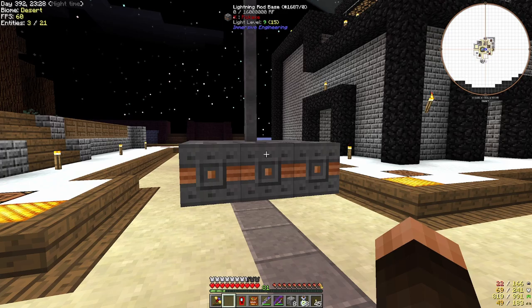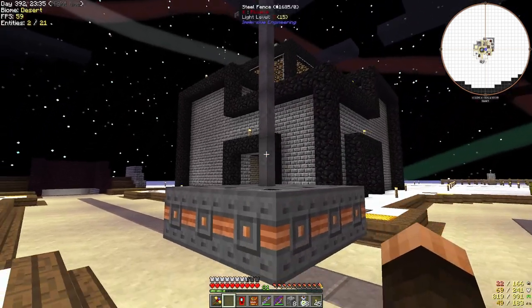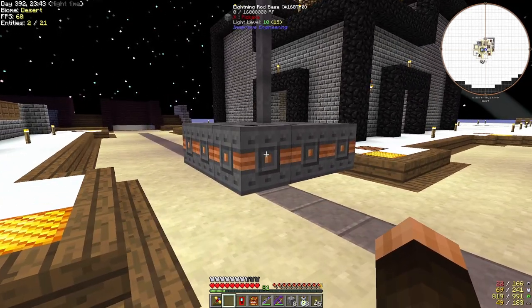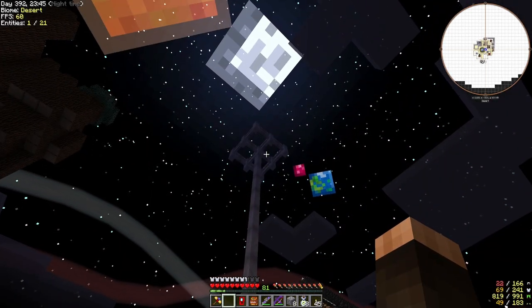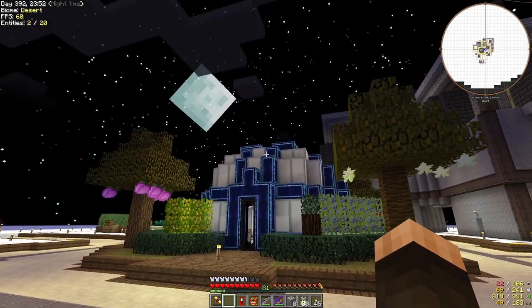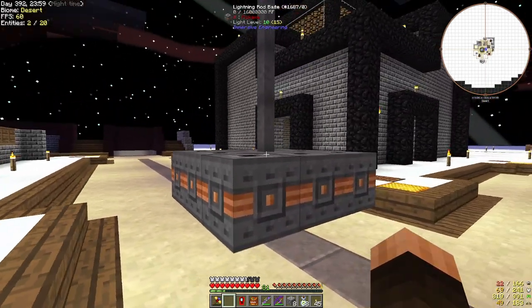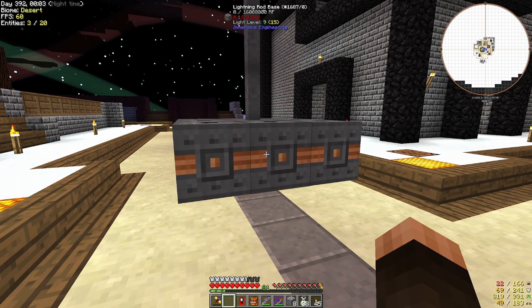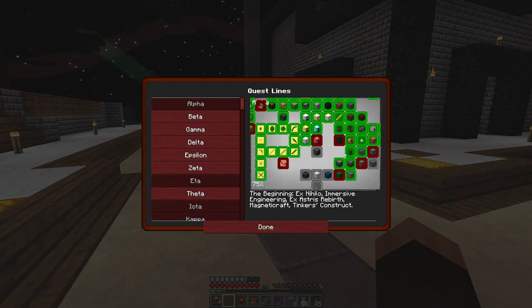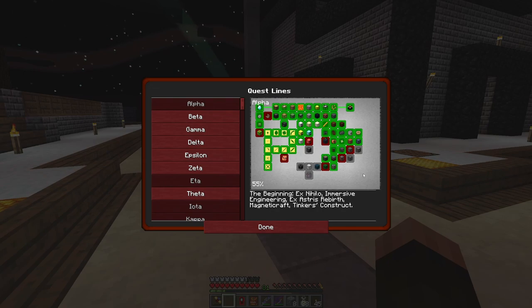I made this lightning rod base — I've never made one of these before. We're at day 392, and it's probably been easily 100 days. This has not got any lightning. I don't sleep all the time anymore because that Magnum Torch keeps things safe. I've got so much light in this area there's no reason to sleep, so I don't know why I'm not getting thunderstorms. That's kind of a bummer. The reason I made it is because I was just trying to do some questing to make actual progress, since for so much time in this world I've been ignoring the quest book.